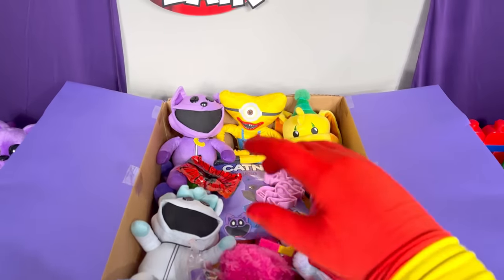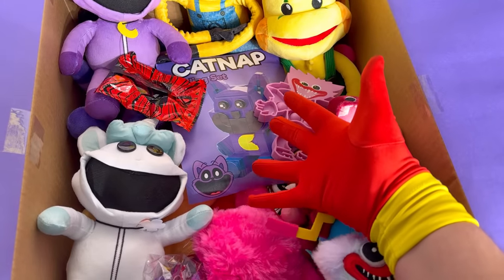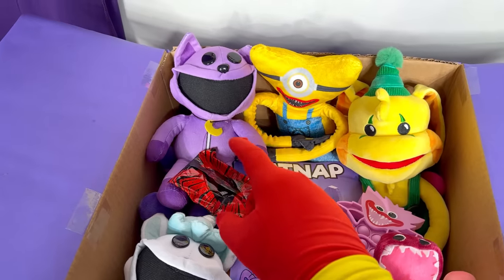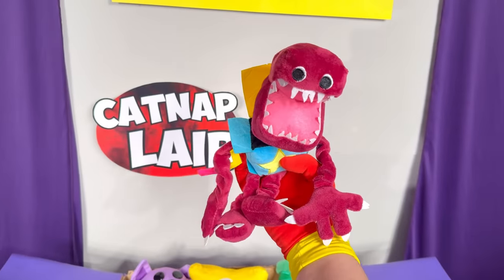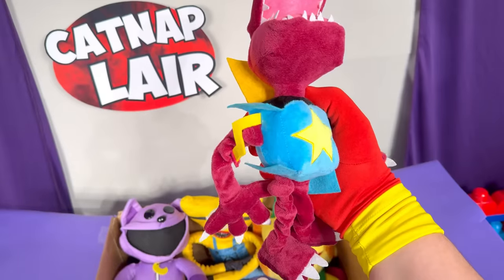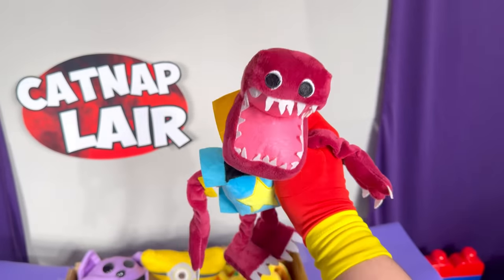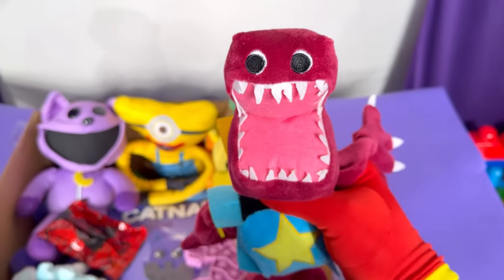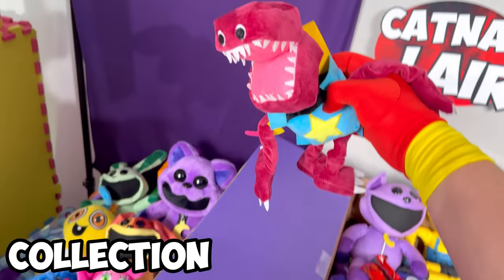We gotta check out this new catnap plush! And look at the Lego set! Just a few more plushies until we can build this thing! Let's look at this catnap plush after we look at Boxy Boo! This is so neat! Look at that — he's in his little toy box and his face! Boxy Boo, that's a lot of teeth! How many teeth does Boxy Boo have?! Let's go ahead and add this to the collection!